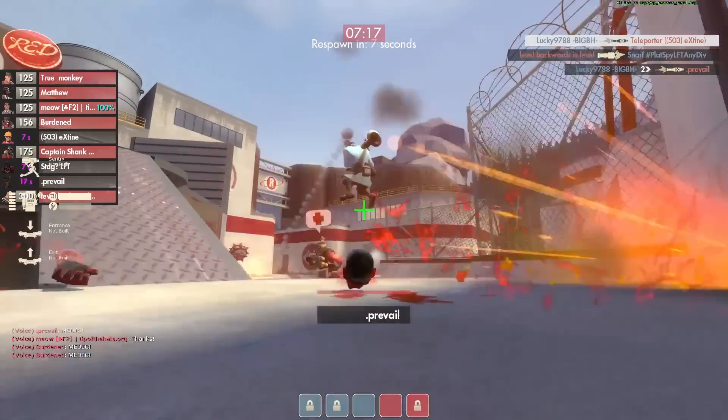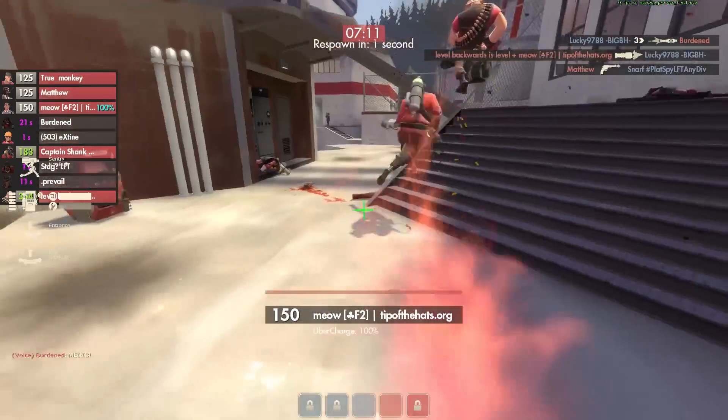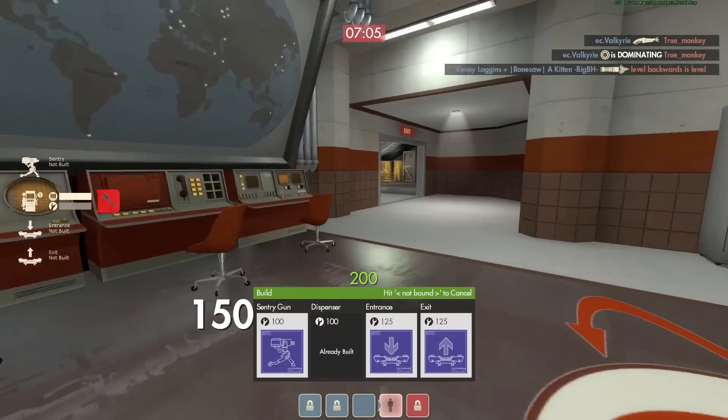They got my teleporter exit — they've moved through sewers. You can use teleporter exits as also a way to kind of see where people are coming through.